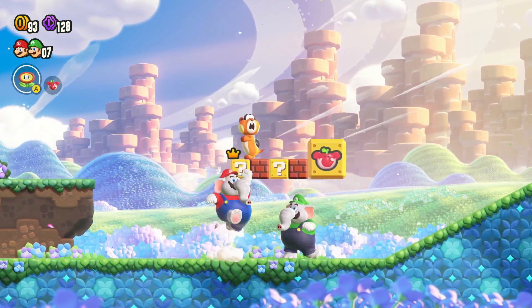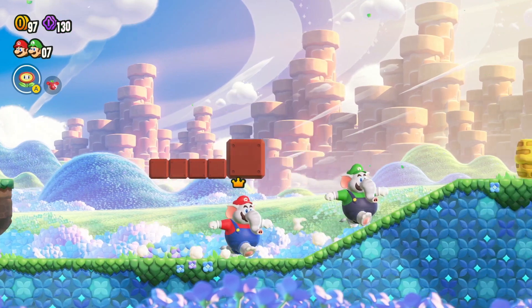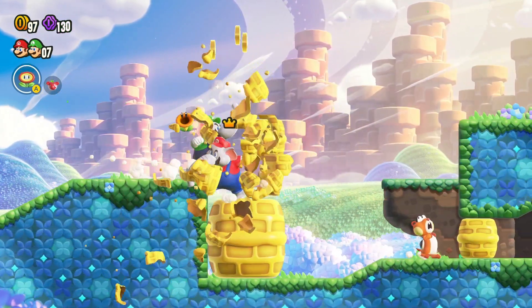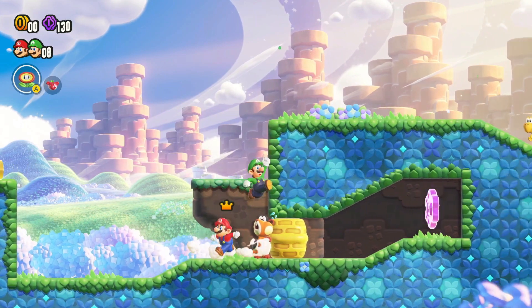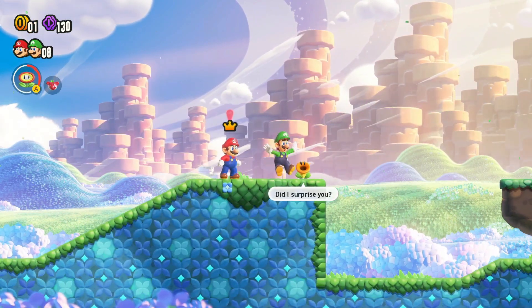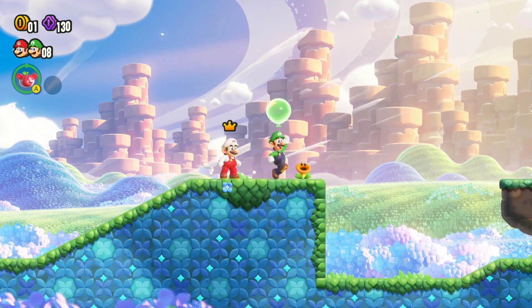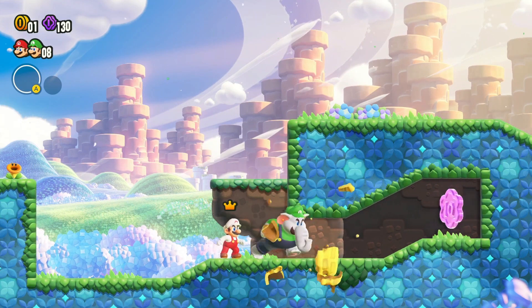The third ten coin requires elephant Mario. Remember, this requires elephant Mario. Use the elephant to destroy the waffle block and collect the third ten coin.